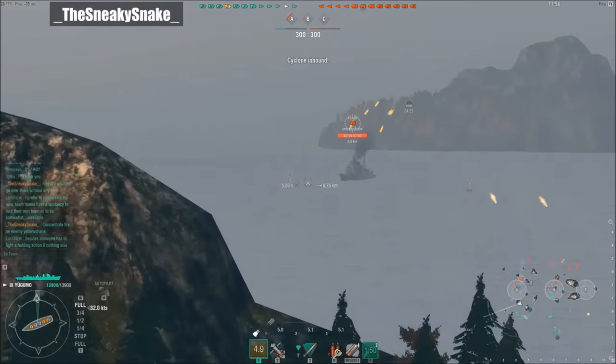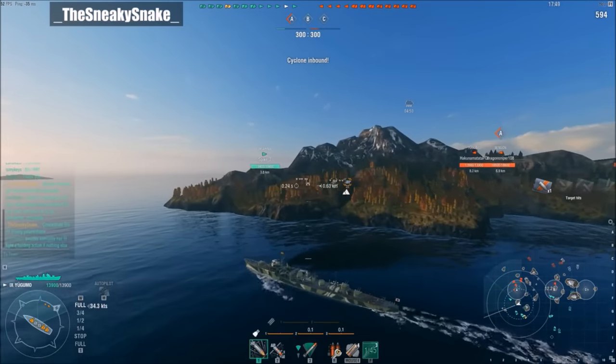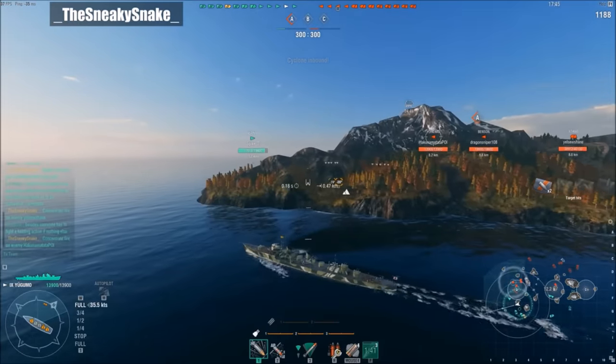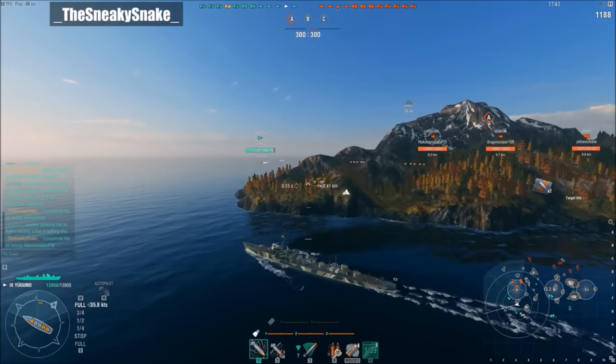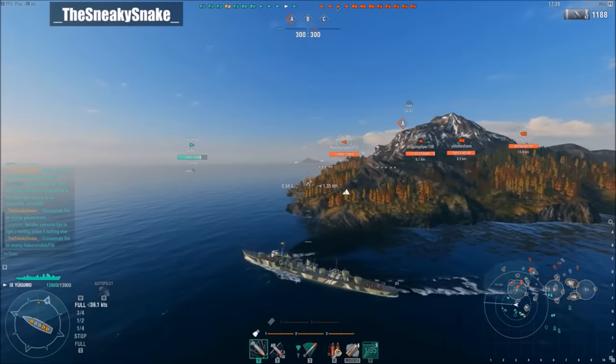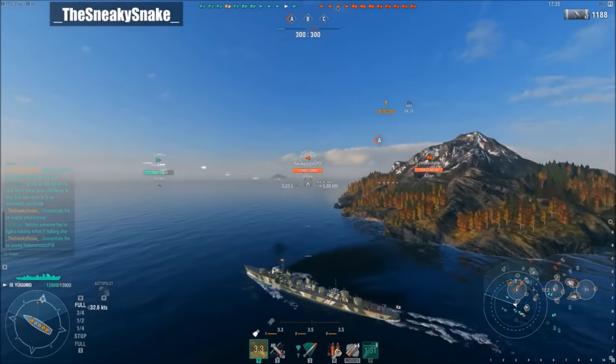Here at the beginning of the game, Puddin and I are heading over to Alpha, and I told him I'm going to screen. As I'm moving over, we can see an enemy Benson, an Atago, and an enemy Yagumo as well. Unfortunately, our friendly Gearing — Spike 7 — is just taking a hammering and a beating, even in an American destroyer.